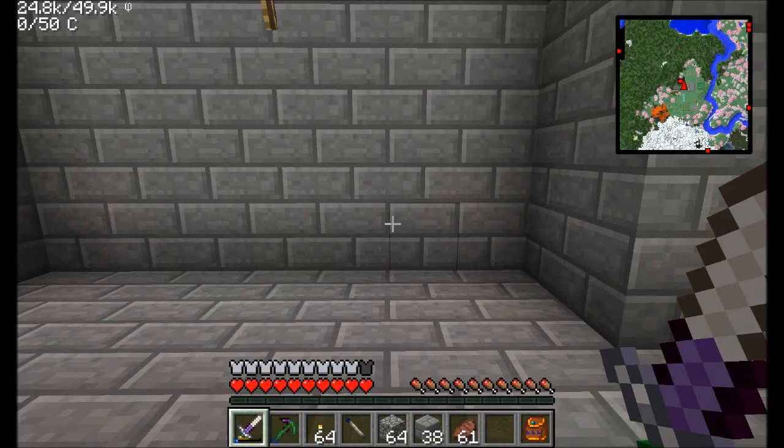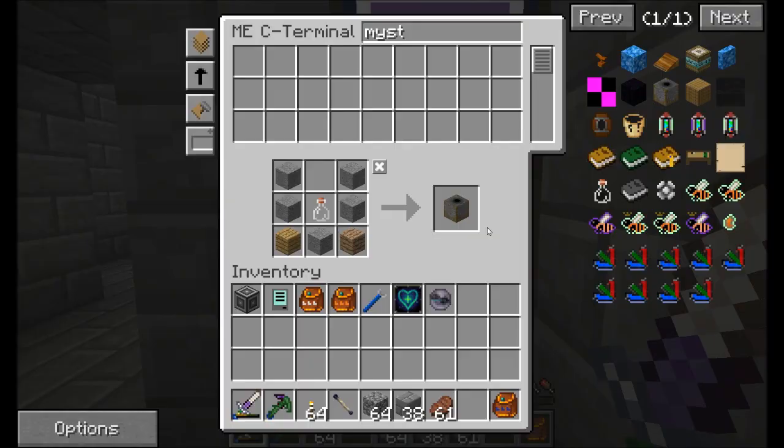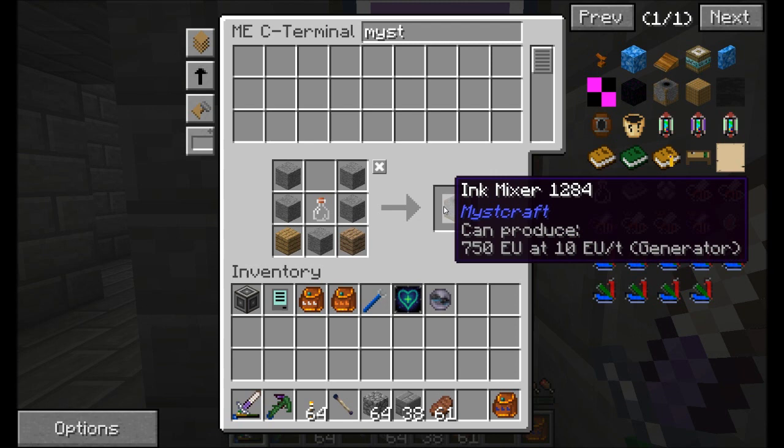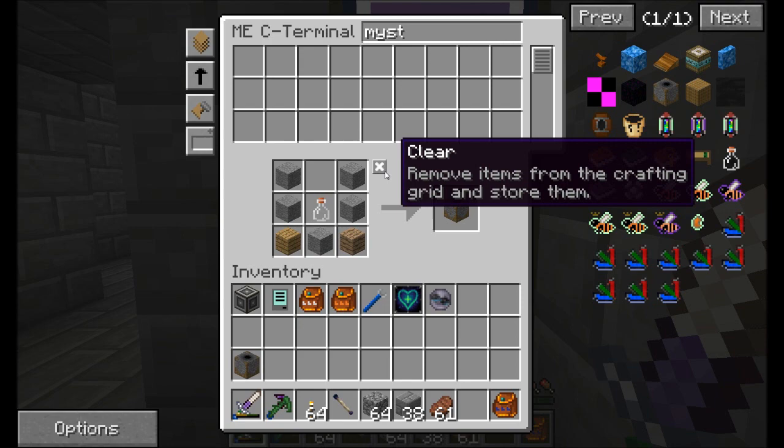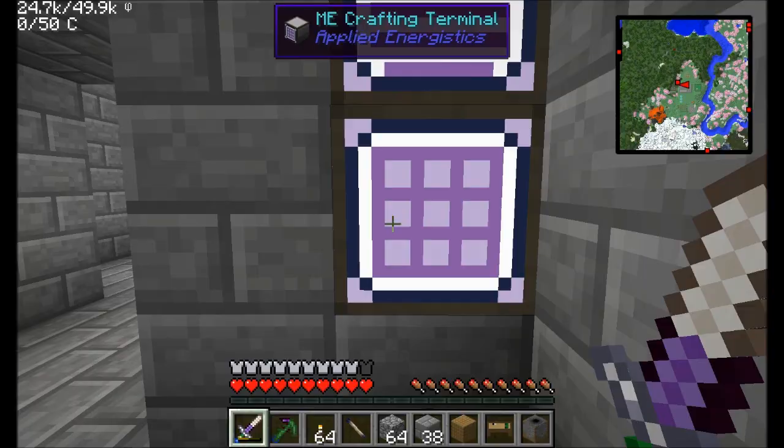I'm going to turn this room right here into my Mystcraft room. A few things we're going to need: first, the ink mixer — this is required to mix the magical inks you'll need to create some of the items for Mystcraft. We're also going to need a book binder, which will bind all the different pages of your Mystcraft linking book and descriptive books together so you can travel to your different ages. And third, the writing desk — that's where you'll be creating all your awesome customized ages.